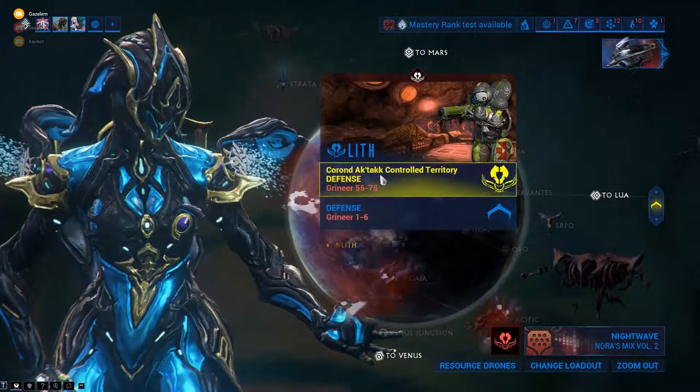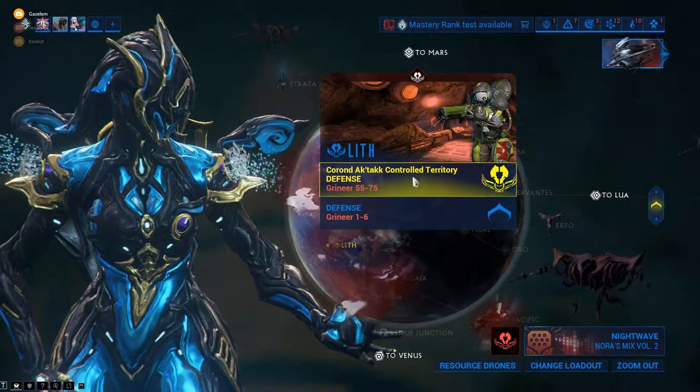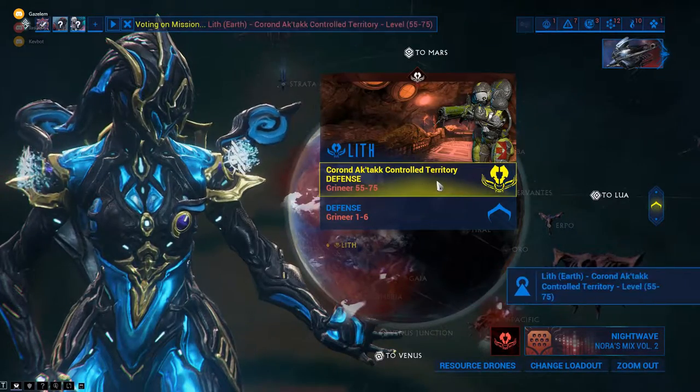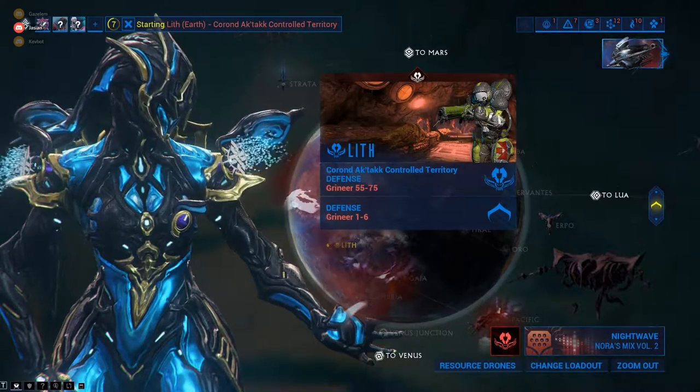We'll do this defense here. You want to make sure you select the Kuva-controlled one, otherwise you won't get any Murmurs and your Lich will certainly not spawn. You could also do it with someone who has Murmurs on that planet and you'll still get Murmurs.